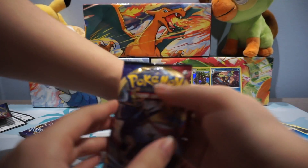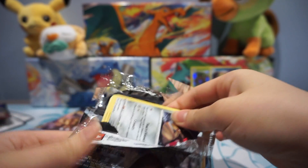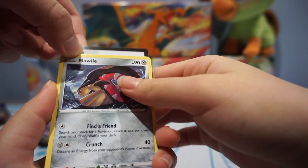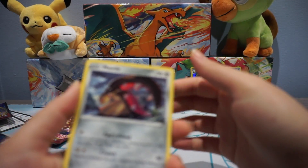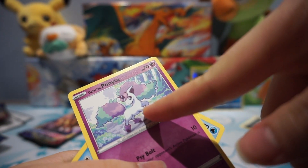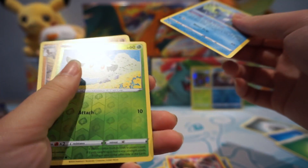Three packs left — we're at the halfway point. Let's see if things pick up a little bit here. If you pull a Zacian, that's a win — that's a win for sure. Like I said in the previous video, there's a gold Zacian, a full art one. Oh, Ponyta! It's so pretty, I love it. Even if you pull a regular or full art Zacian, those are really good too.